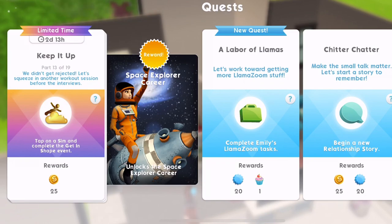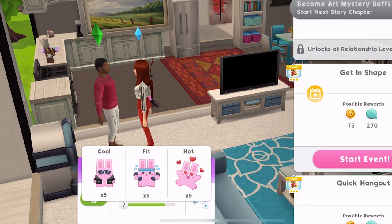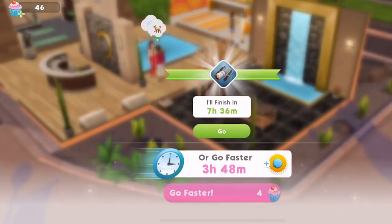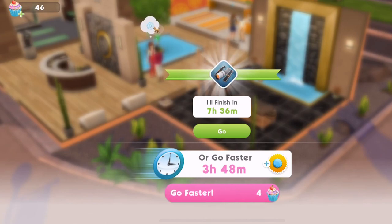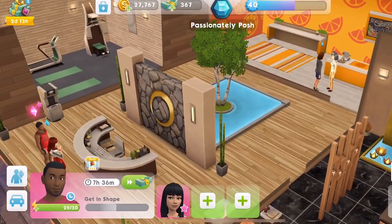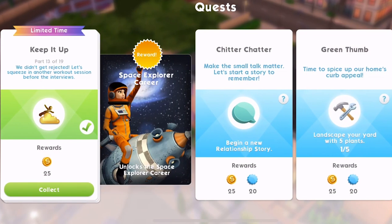Now part 13 — we didn't get rejected. Let's squeeze in another workout session before the interviews. Tap on a sim and complete the Get In Shape event. So it'll be someone that we already know. We'll bring them over and get in shape. We need to go to the waterfront. This is an eight hour event but we're doing it in seven hours 36 minutes because he's got certain traits that speed that up. That's part 13 done.